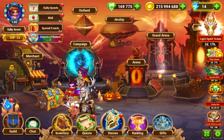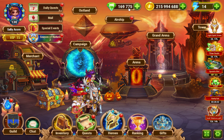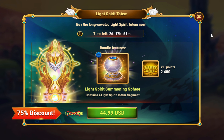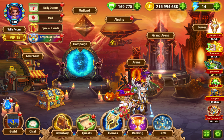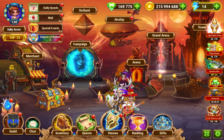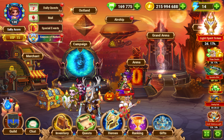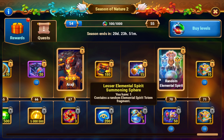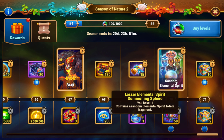For $45, it's actually a pretty good deal. Think about it: getting 200,000 emeralds otherwise would cost about $160, so that's about 4x value. If you're a high-end player who wants to compete, it's a good value. I bought the dark one and I'll buy the light one. It's not quite as good as Nature Season 2 for most people, but if you still need the totem, it's a must-buy.